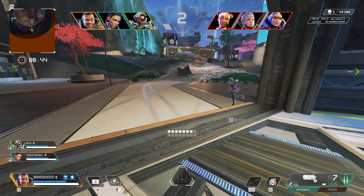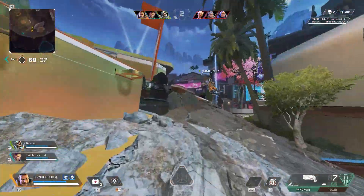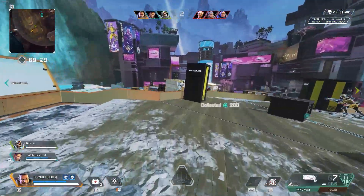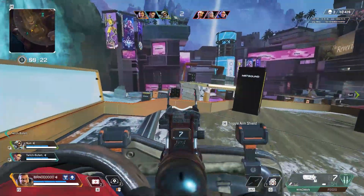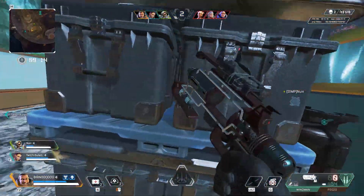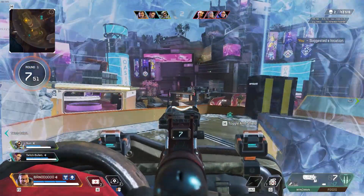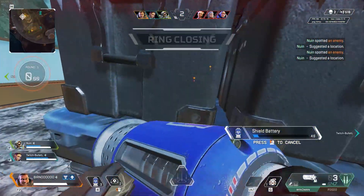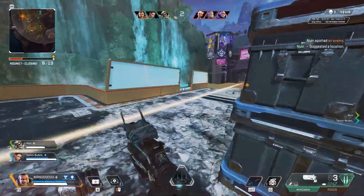Number five is similar to number four and based around things transferring across rounds — but this time it's your abilities. Abilities do transfer from one round to the next if they're not used, but only abilities you buy, not your base ability. For example, with Gibby, you'll always have your base dome at the start of every round regardless. But if you bought a second dome and didn't use it, that dome carries across, so you'd start the next round with two. So at the end of a round, if you've already won the fight, don't waste your abilities — or if you're in a losing situation, maybe let yourself die instead of burning abilities on an unwinnable battle, and save them for the next round.